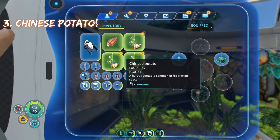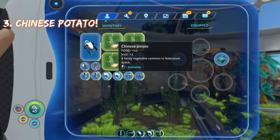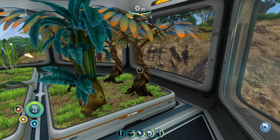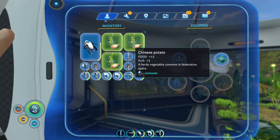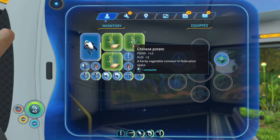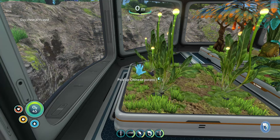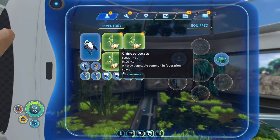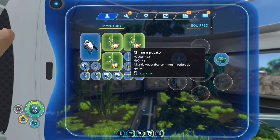The next plant is the Chinese potato. Potato plants give you 12 food and three water, which is a little better than lantern fruit since you get two more food for only one less water. It's a good trade-off — you get more food for slightly less water. Chinese potato gives you a good amount of food, just not a lot of water.